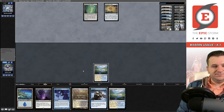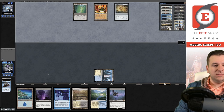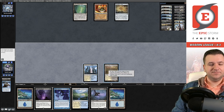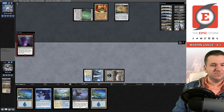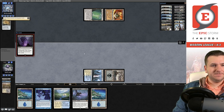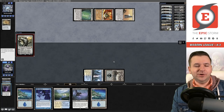We're just screwed — where's Damping Sphere when you need one. Consider — that can go to the graveyard. Unmarked Grave for Unburial Rites, or Faithful Mending — let's try Mending. We concede. We are 0-4 with one match left. If you want more great Magic content, check out the Eternal Glory Podcast with myself, Brian Cook, Brian Coval, and Phil Gallagher — we primarily discuss Legacy but a lot of what we cover transcends all formats.